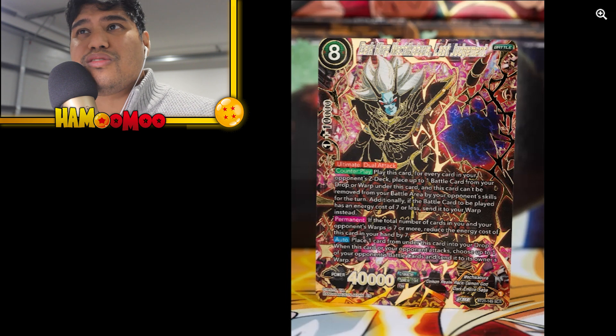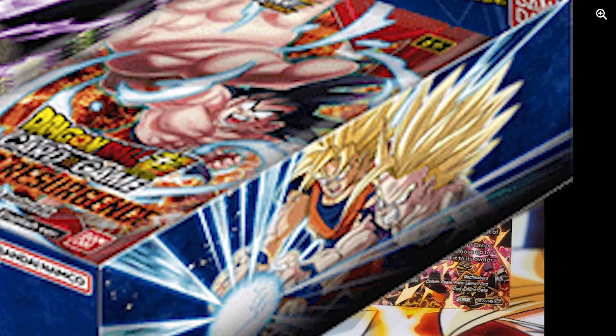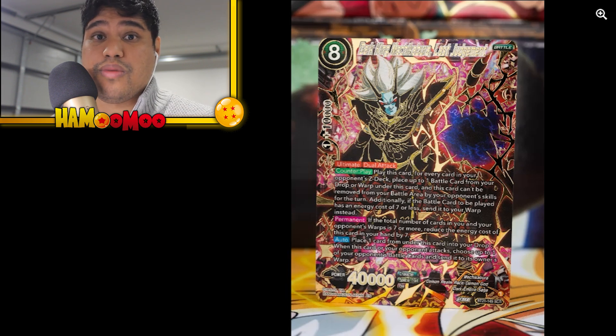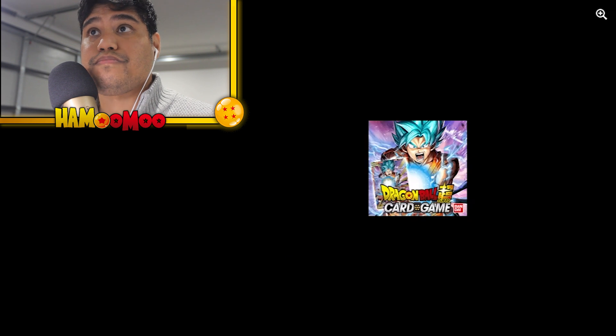That is beautiful indeed — that foiling and texture is going to be insane. It makes me wonder if this might be the god rare, honestly. I'm excited to see what the third STR is going to be, but I have a feeling it's going to be the Son Gohan Kamehameha. The front cover of Wild Resurgence is that Gohan Kamehameha, so I really don't know. I'm hoping it's a Super Saiyan 2 transformation instead — that would be a boss-looking god rare card.